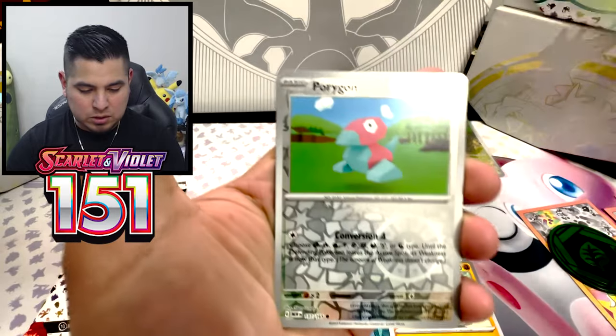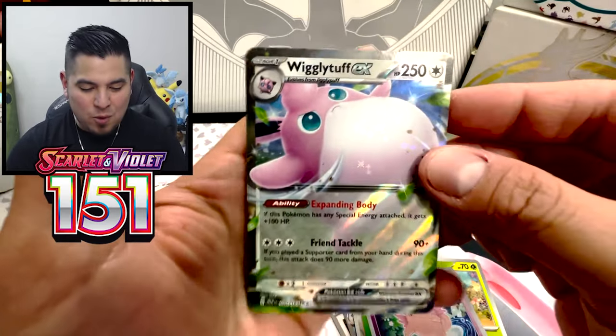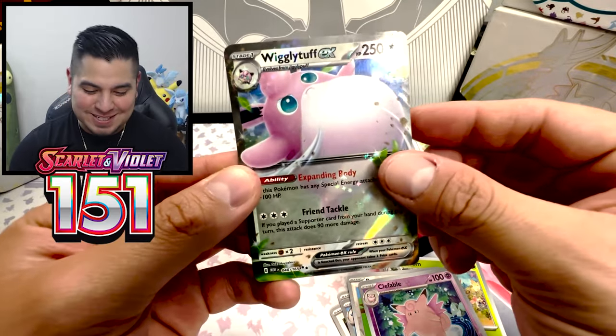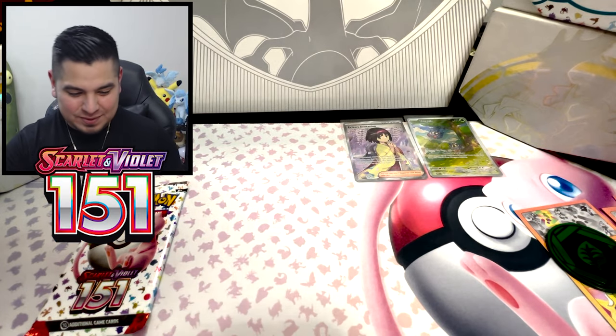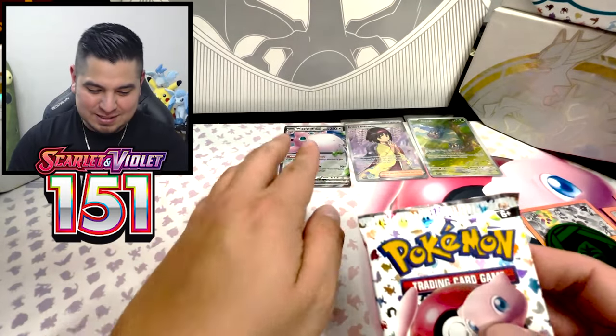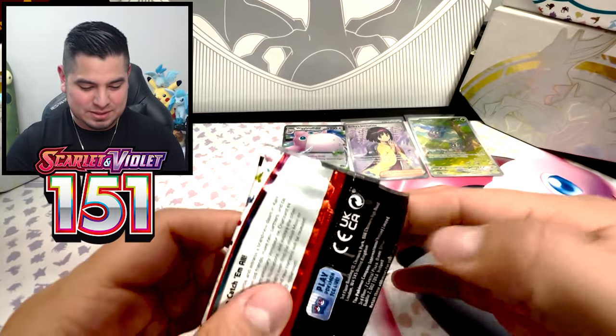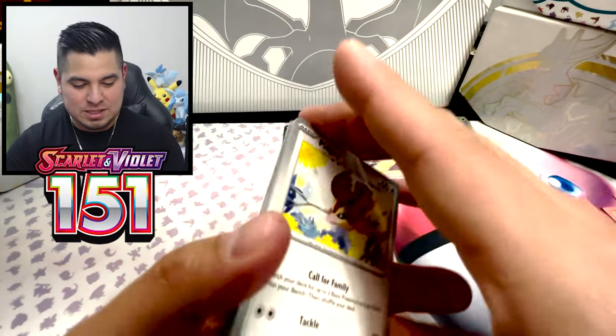Cedricabudo. Gloom. Porygon Reverse. Fable Reverse. Wigglytuff. Of course, an EX. Every single time. Had to be an EX.